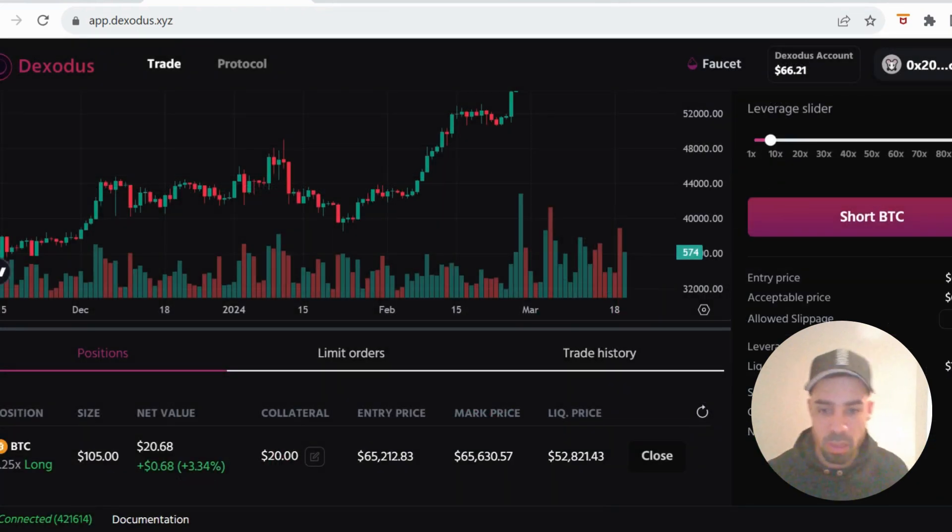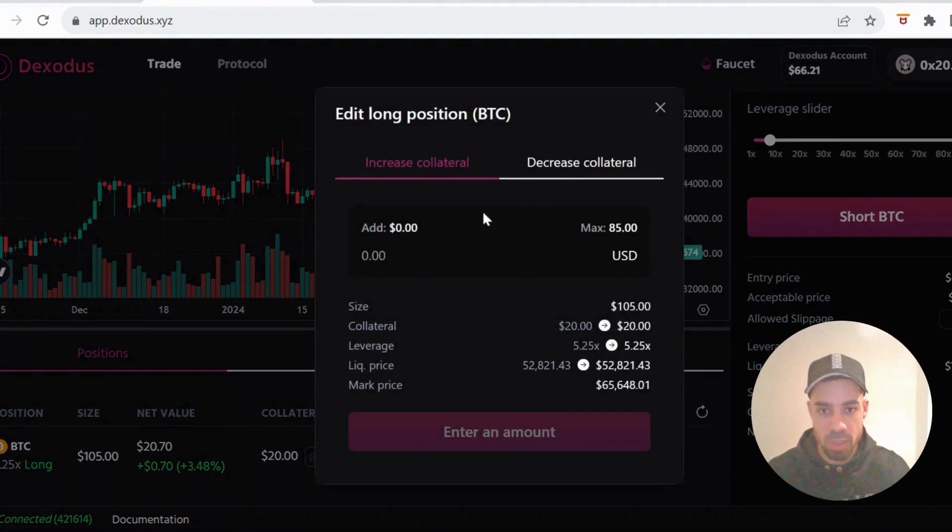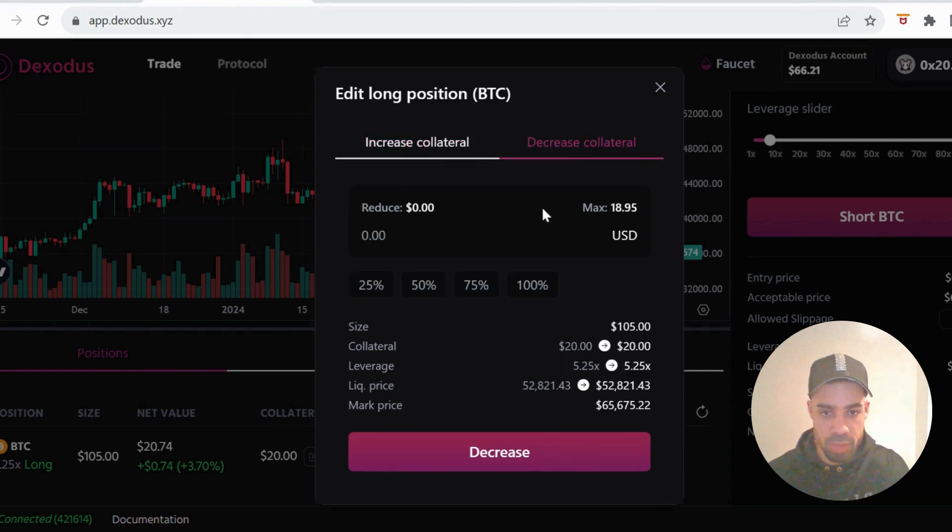The next task is you're going to go to your position down here at the bottom. You're going to go to collateral and then you're going to add some collateral — so add another $5 or a couple of dollars, hit increase. And then once you've done that, you're going to decrease your collateral. So go to decrease and decrease some of the collateral that's in there.